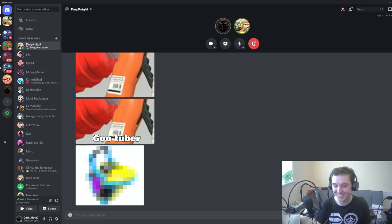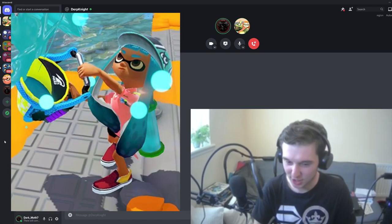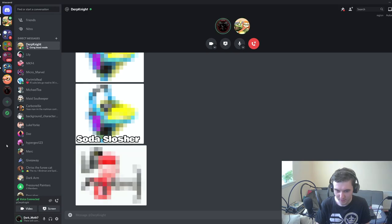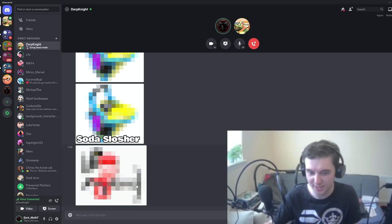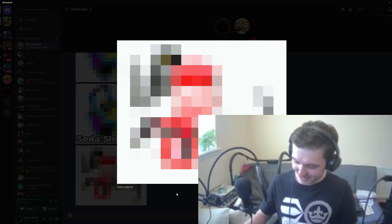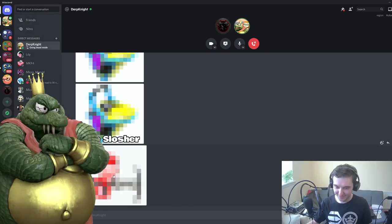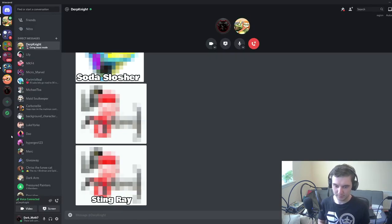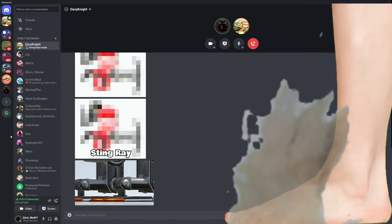Never in my life have I decided to think about looking at the rear end of a Goo Tuber. What weapon is this? It looks like a Slosher — yeah, correct. What weapon is this? That's not a weapon, it's a special — it looks like a fire hose. Stingray! Yeah, I thought I'd throw you off and you'd say Hydra.